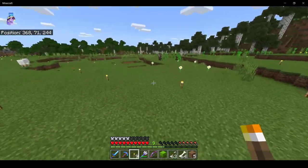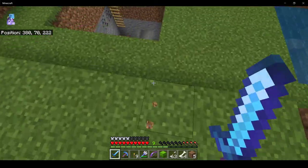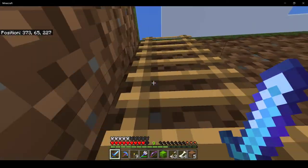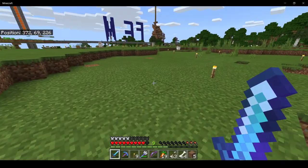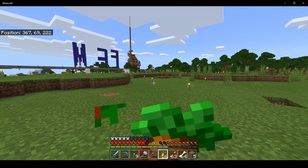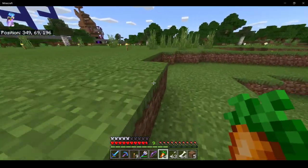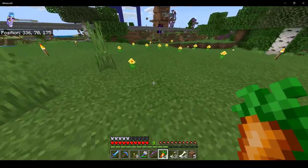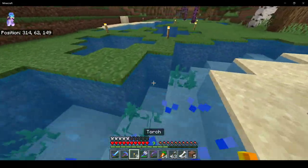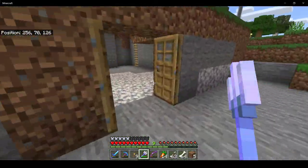I'll leave the ox eyes because I'll probably need them whenever I need white dye. I'll keep these bones in my inventory just in case I run into any more wolves. I'll leave these flowers so the color palettes don't get too busy in the nether. And it sounds like just in time the egg machine's run out.